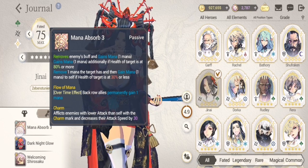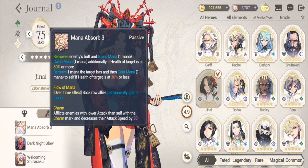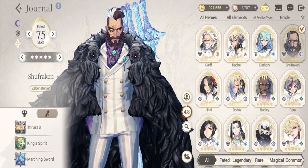For Genai, take note that her passive triggers when she has the highest attack stat versus the enemy. Make sure Genai has the highest attack stat as much as possible, because you won't be sure which enemy has a lower attack stat than her.